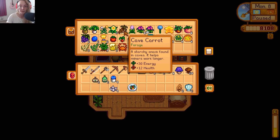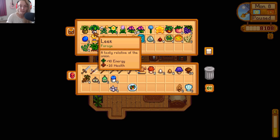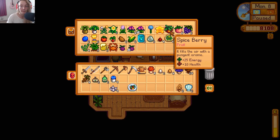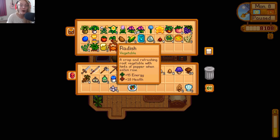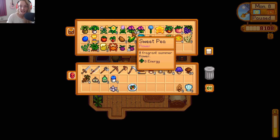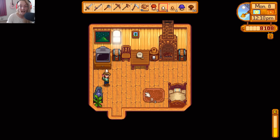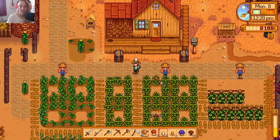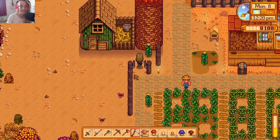I'm gonna take some of these mushrooms because mushrooms are definitely needed. I'll take this common mushroom - a cave carrot is needed for something as well. I don't think we have any poppies. I'm gonna take the sweet peas as well in case we run into anyone we like, and the pizza. Let's go. I have no idea where Linus's basket is gonna be.